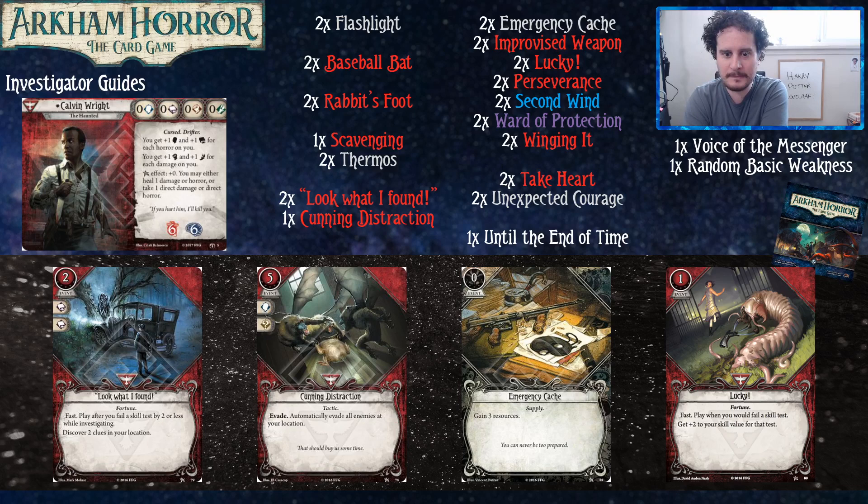A lot of people expressed their distaste for Cunning Distraction but it's just pretty good. It's solid - worst case it's just like Guts. Especially when you're playing with a limited card pool - with a bigger card pool I understand there are so many other cards vying for slots, but when you're only playing with the one cycle and your core set, that card's just fine. And it's a one-of in this deck, which I think is the right number - you're only going to need it realistically once.